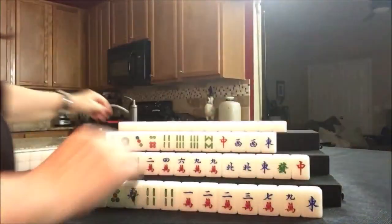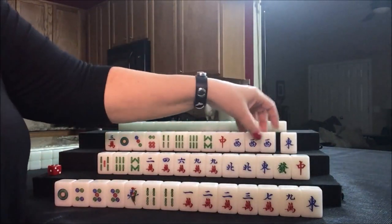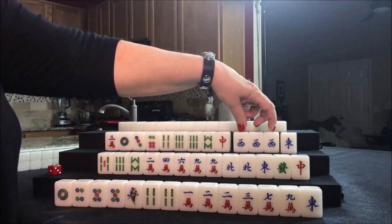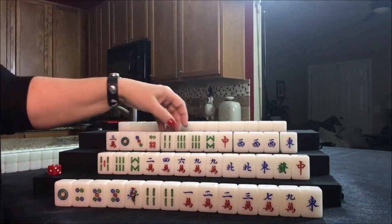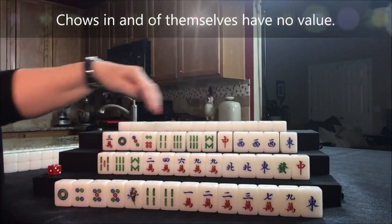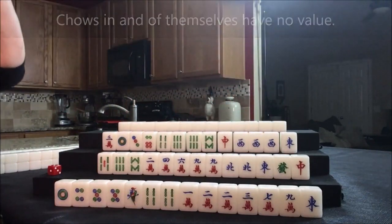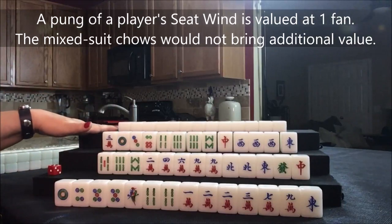They have a number two flower. That's not theirs, so they won't get score for that. They have a pung of their seat — this is east, south, west. They have a pung of their seat right now. That's one fawn right there. They have two potential chows here and a potential chow there. So we'll see what happens — maybe chows in their seat wind. That would be a one fawn hand.